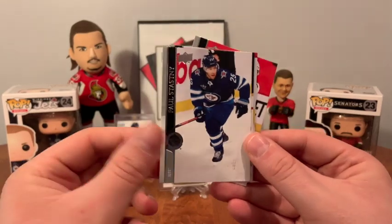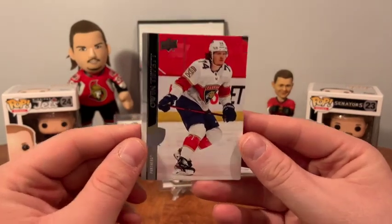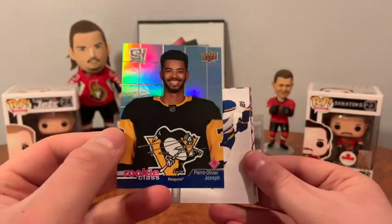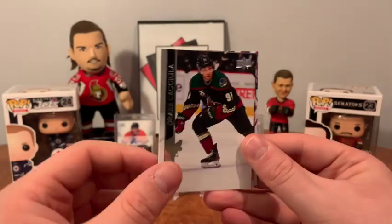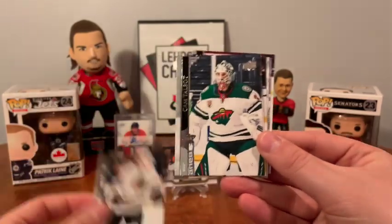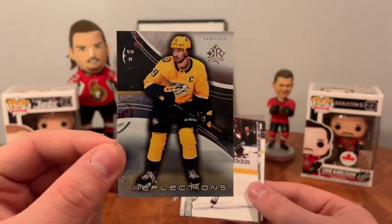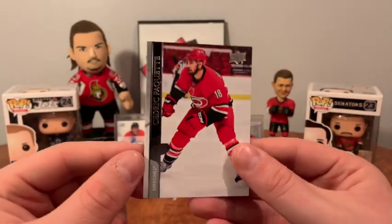Paul Stastny, Soderberg, Nemisnikov, and Owen Tippett. William Carrier, Brayden Coburn, Josh Anderson, a Rookie Class of PO Joseph, Rookie Class Kaedan Korczak, Headman, and Dowling. Andrew Shaw, Cam Talbot, Chris Kreider, and a Reflections of Roman Josi — Reflections! Patrick Kane, Saros, Jay Beagle, and Cedric Paquette.